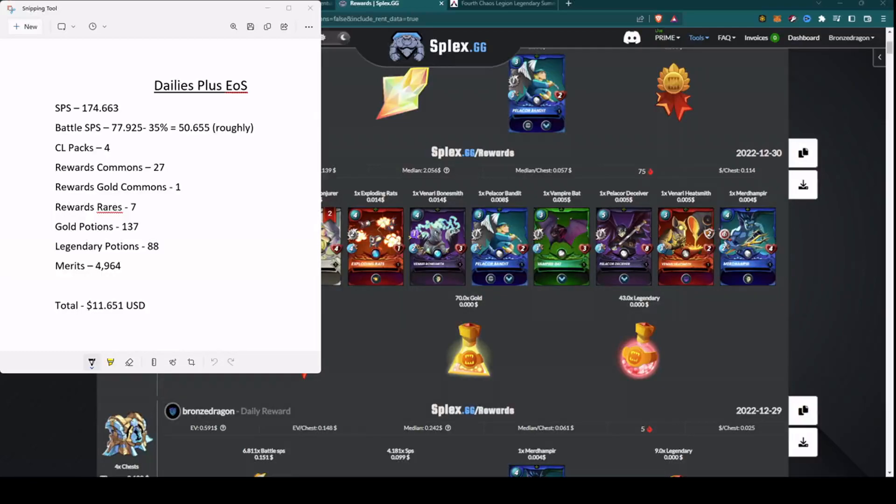That applies to the battle SPS too — I split those out because Splex does too. But I also split those out because I wanted to point out that since I use a bot, they do take a percentage of my battle SPS. They do not take a percentage anymore due to the recent change of the chest SPS — let me restate that — they don't take a percentage of my end of season chest SPS.